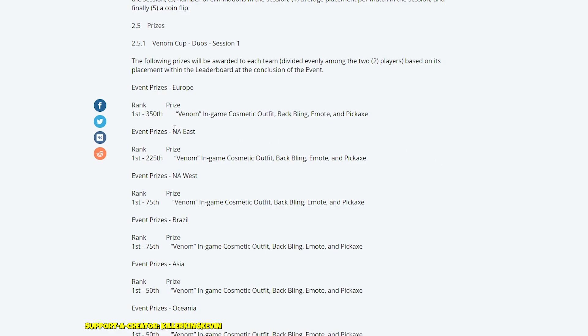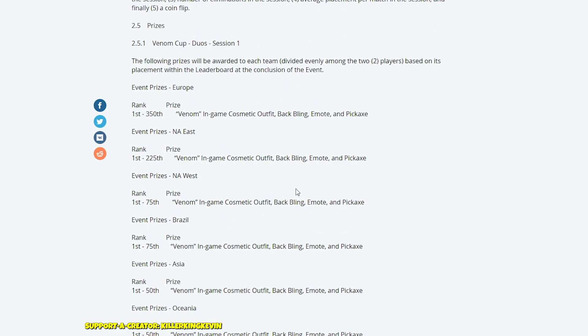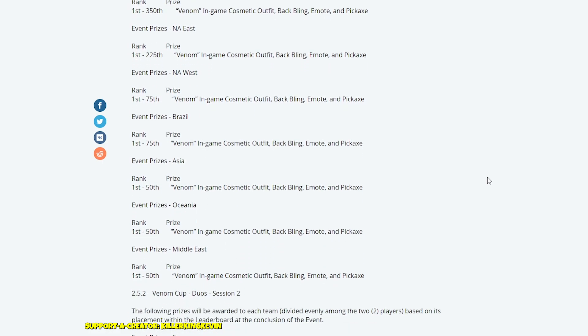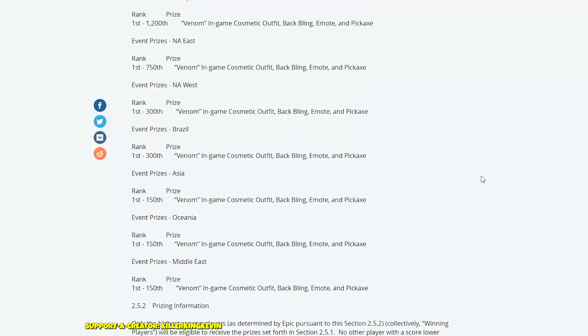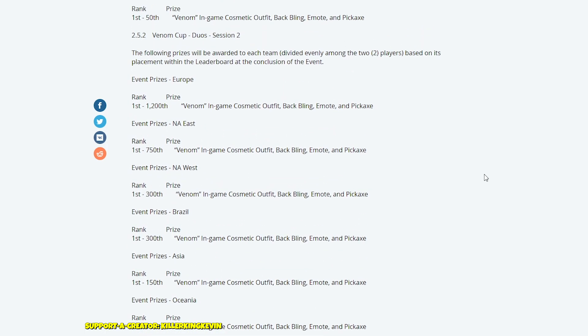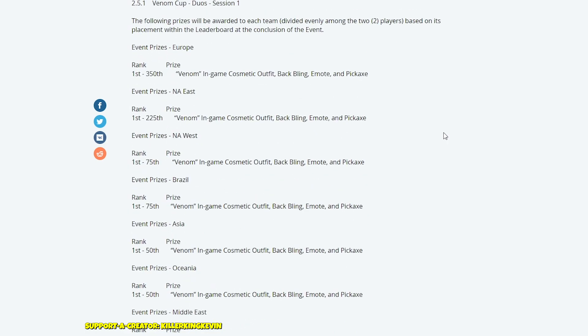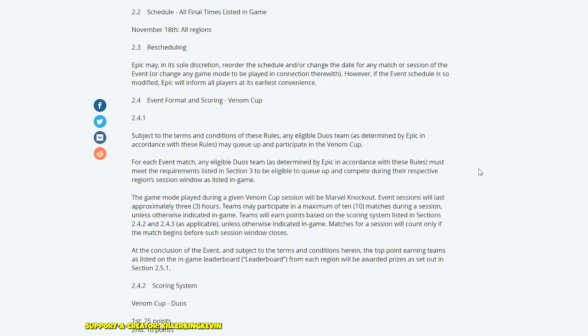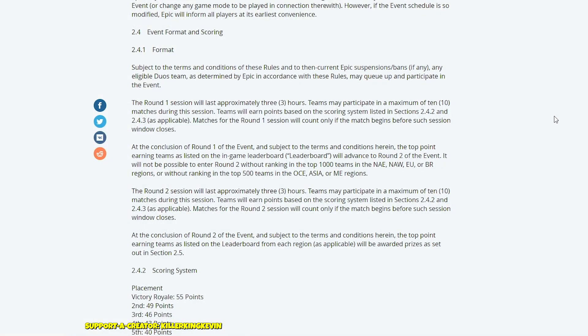Just looking at Europe as an example — top 350 plus 1200 equals 1,550 teams that can win, and since it's duos, that number doubles in terms of players. They've given more people chances to win the Venom skin, which I really like. The Venom skin is probably going to be the best skin right now — for me it was Ghost Rider, but I think Venom will beat that, especially with the built-in emote and pickaxe making it an amazing bundle.